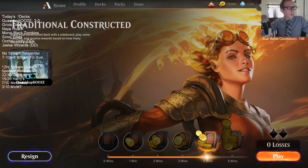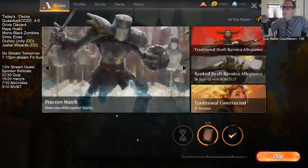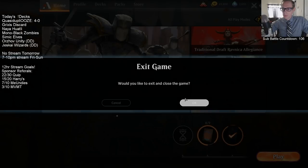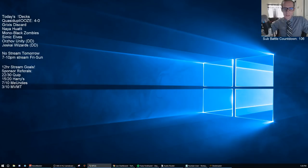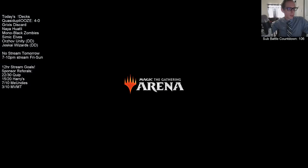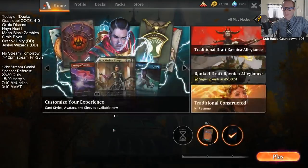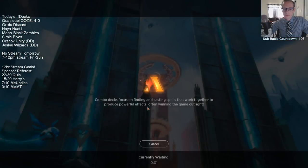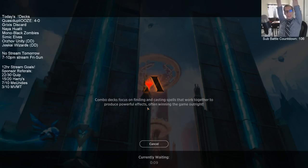We have beaten Mono Red twice, Gates once, and Esper Control once, so we're beating the whole spectrum so far in this league. Let's see if we can finish out this league with a fifth win. Hand looks good for multiple reasons - not only good cards, but they also just look good visually. Stomping Ground, huh? Start with Druid. I want to hit this fourth land and be able to go Wild Growth Walker plus Branch Walker - that's all I want my next turn to be.